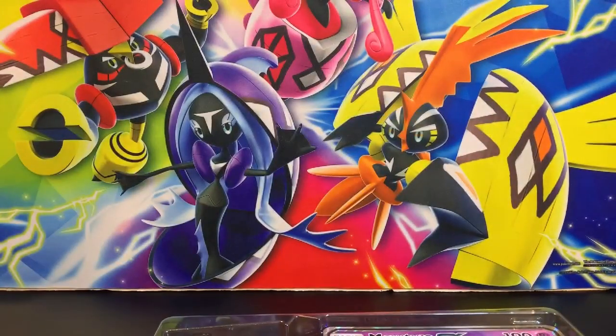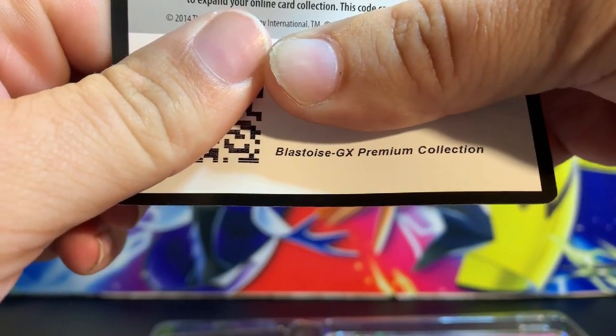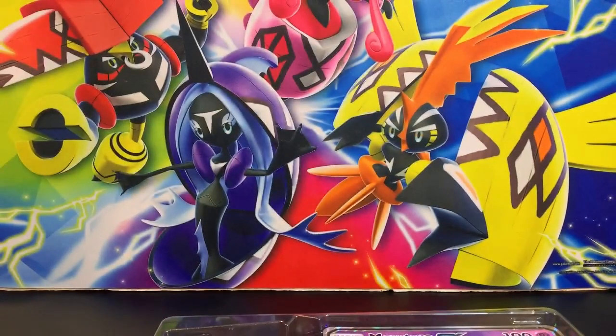Also, the last giveaway I did — the person who won did not claim the prize within a week. I forgot to mention that you have a week to claim your prize, otherwise I will move on and select a new winner. This code card is also part of the giveaway from the Blastoise GX Premium Collection, so two people have a chance to win. To be eligible, subscribe, like the video, and comment which tag team you're looking forward to in Unified Minds.